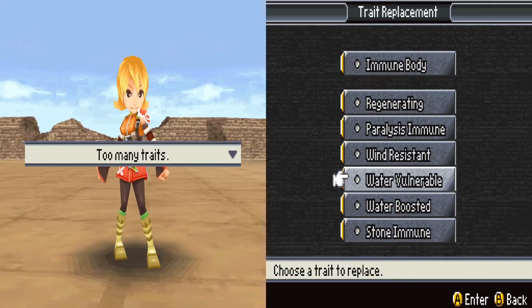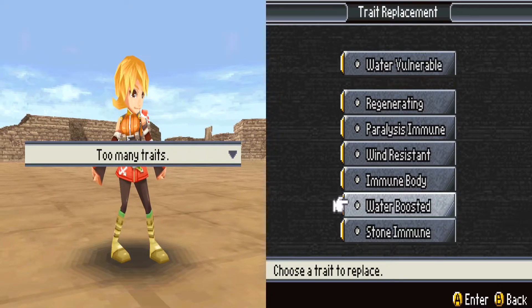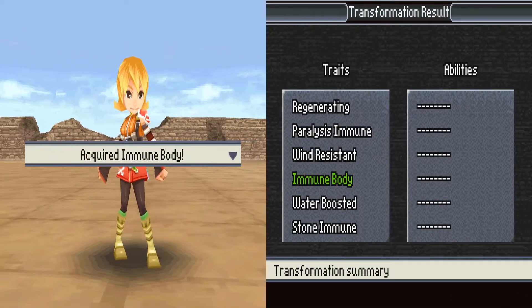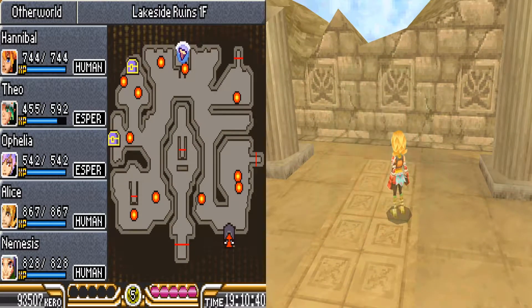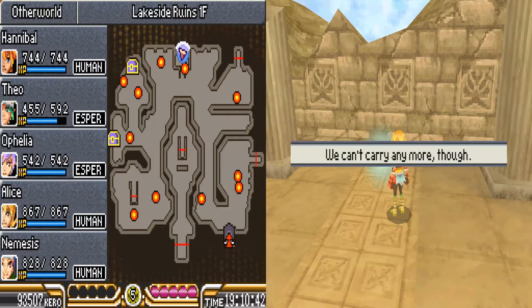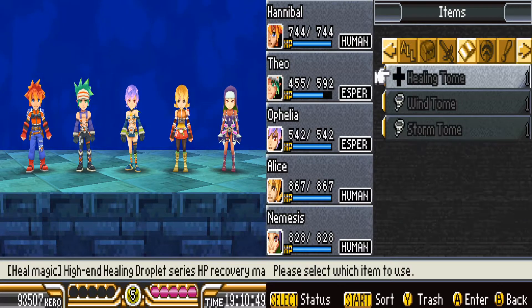Immune body — well, it's better than water vulnerable, so later. I don't know what that means. What do we get — we can't carry anymore? How do you even know when you've reached your inventory limit?